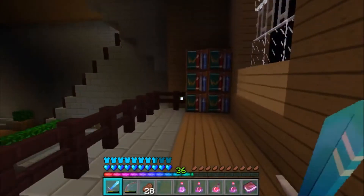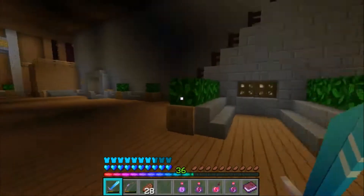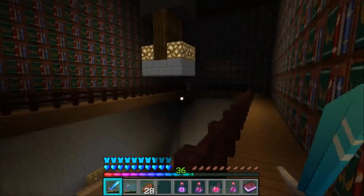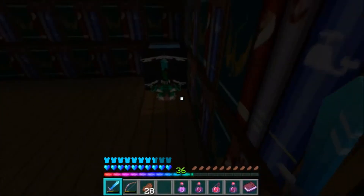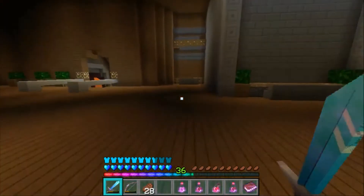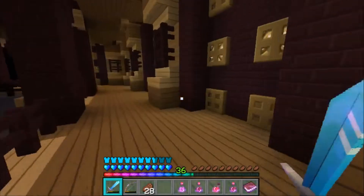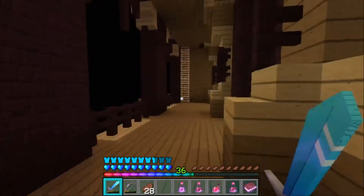I hear something — probably just an ordinary zombie. Oh, a dark library! This looks interesting. What is this? Oh, it's a brewing stand. Such a weird texture pack — looks like a plant for some reason. Okay, where are you boss? Oh, there's a staircase here.